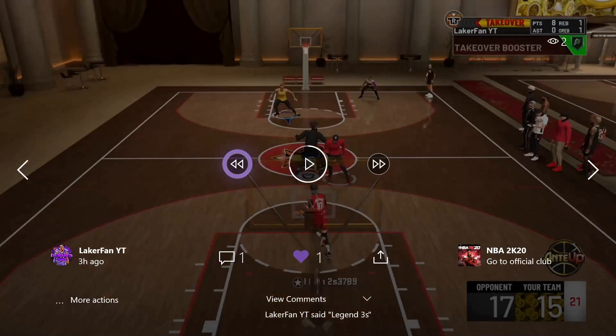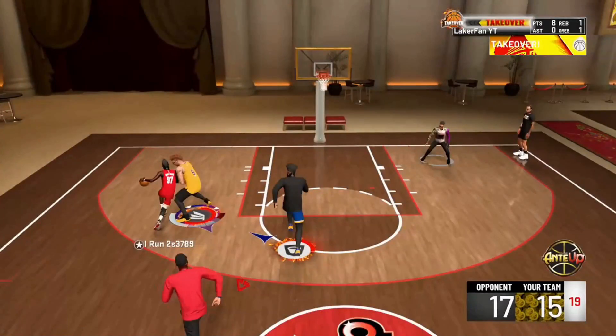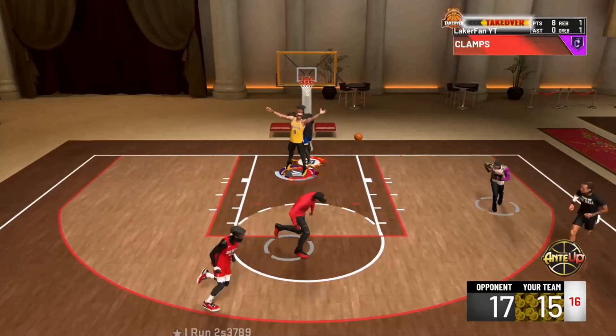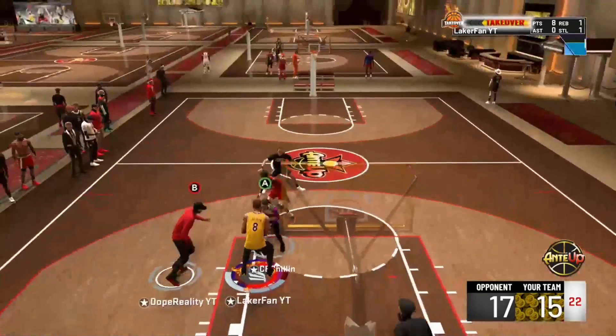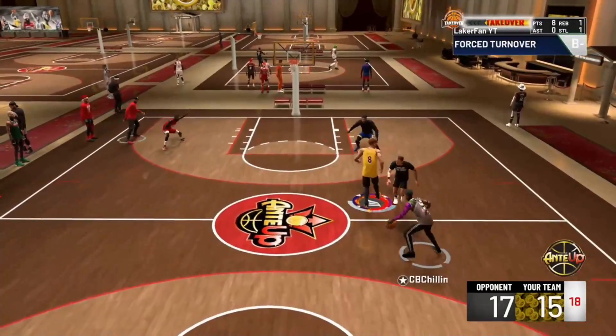I really got to run this back because this is some sly stuff right here. I've activated the takeover as soon as I have to get on the ball. I don't think I would have been able to do this if I didn't have my takeover activated. Boom — barely get the tip right there. Plus 10 speed, plus 10 vert — it really came in clutch in that situation. And honestly, it might have just saved us the game in that situation too.